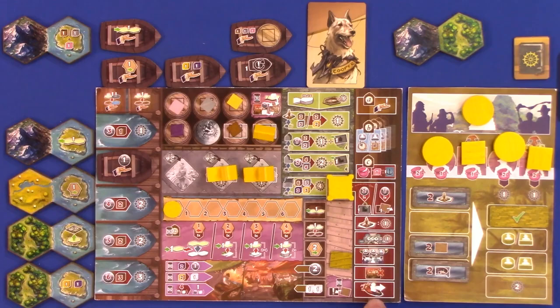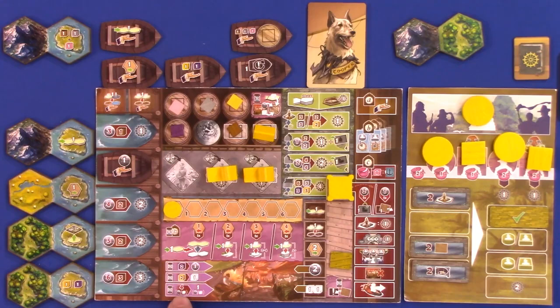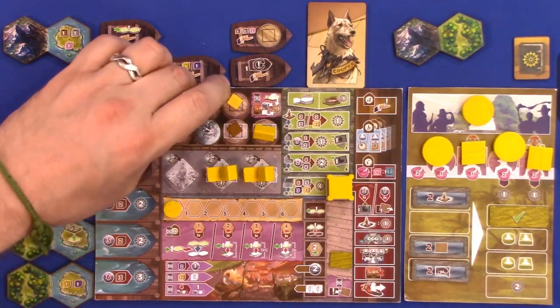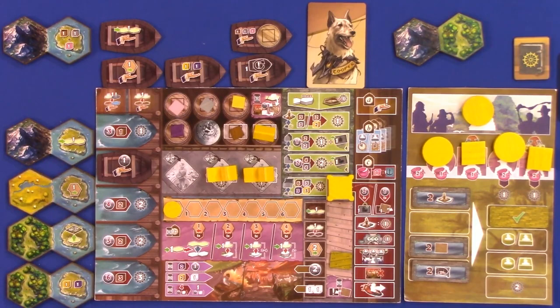Last step of upkeep: move the harbormaster — unless it's the last round, then go into final scoring. The anytime actions available on your board: turn in two cloth for one coin; turn in two gold for any one resource; or turn in four resources or any mix of resources and coins to get one coin or resource of your choice into your marketplace, which you can then bring up to your supply.